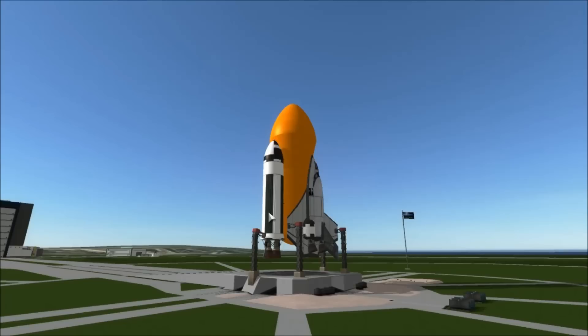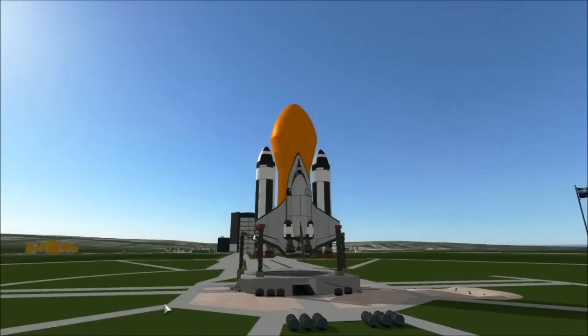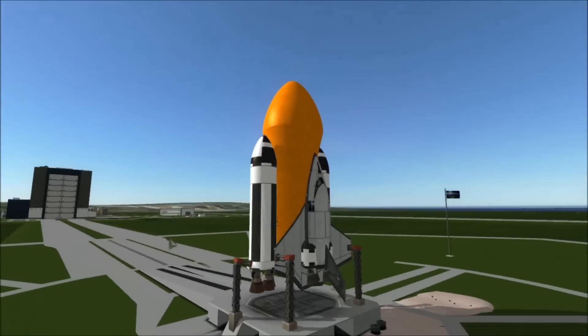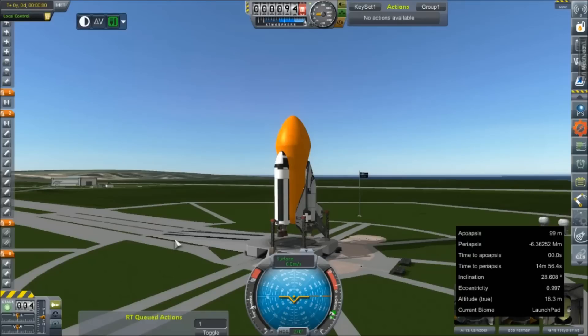Our booster stage — we still don't have solid rocket motors powerful enough to carry it — is powered by four E-1 Advanced, which are insanely powerful engines. The shuttle, being as small as it is, only needs two J-2S engines to get it to orbit, and it's got a single AJ-10 Advanced for onboard maneuvering. We'll get some more about the shuttle and its cargo and payload after we get it airborne.